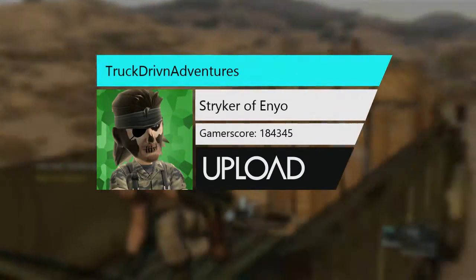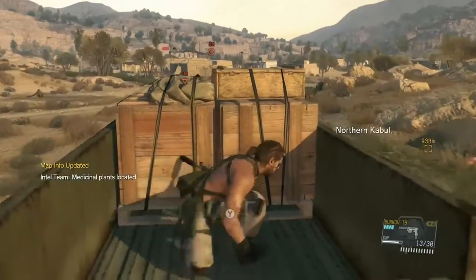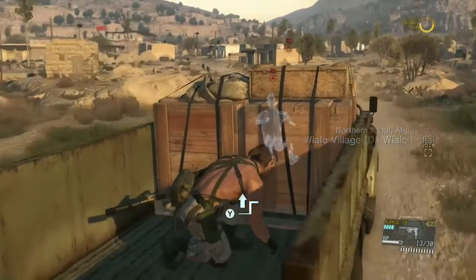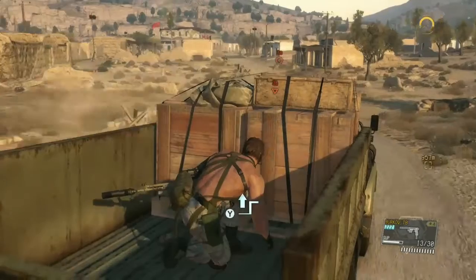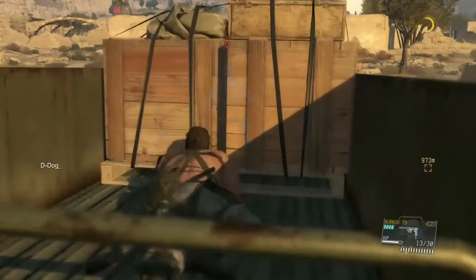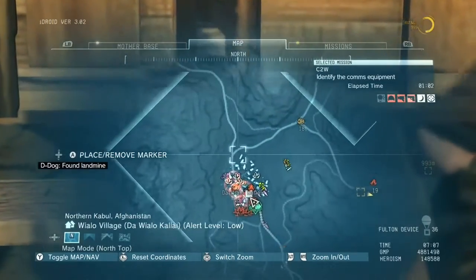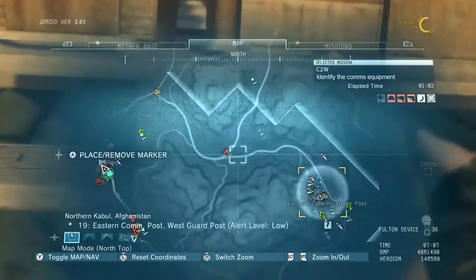This is Stryker Avenyo. This is Metal Gear Solid 5 Truck Driving Adventures. Why? Because Adventures in Truck Driving is a little too long for these titles. So, you ever wanted to ride in the back of a truck and just see what happens in Metal Gear Solid 5? Well, then Jesus, you must be really bored.